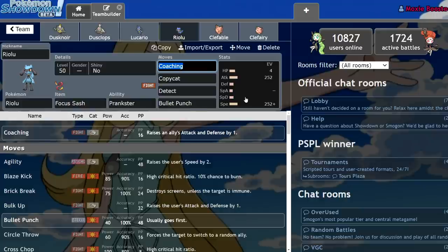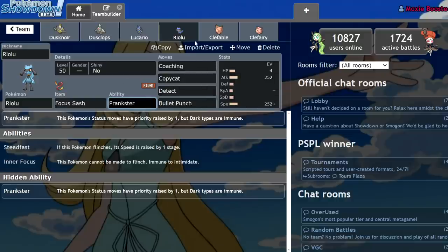Riolu saw pretty consistent usage ever since Isle of Armor came out — never high usage, just high enough to be notable and for you to need to know what it is on Team Preview. Its main thing is Coaching and Copycat. Coaching is a brand new move from Isle of Armor that raises the ally's Attack and Defense stat by one stage each, which can be huge in Dynamax format — it allows you to eat hits well while also dealing more damage. Using this next to Metagross or Glastrier makes those things an absolute menace. The reason it's so good on Riolu in particular is Prankster, which means it can get at minimum two Coachings off and save a Pokémon from getting KO'd in most cases.